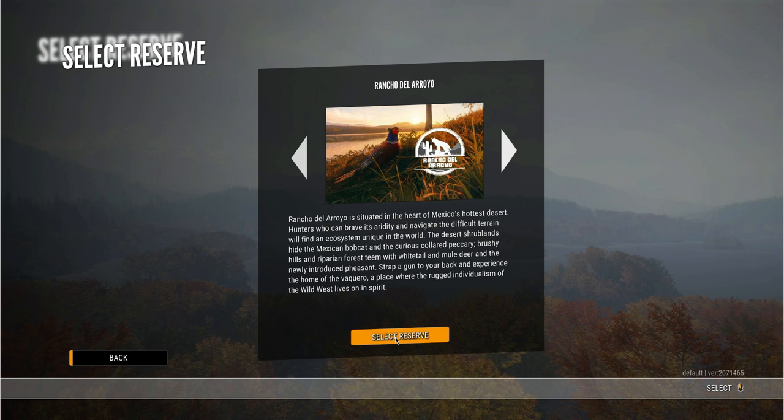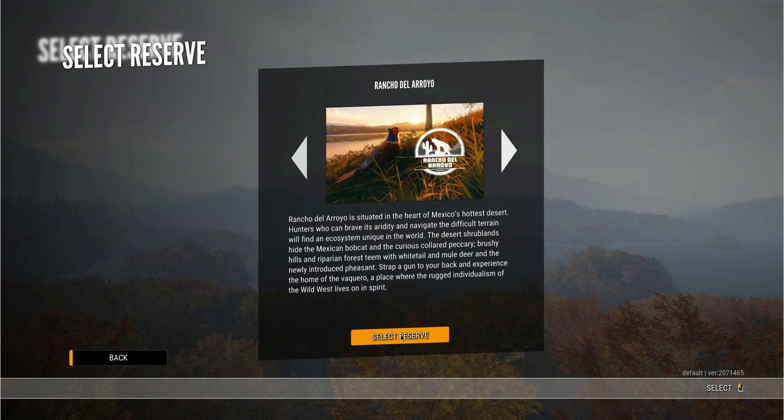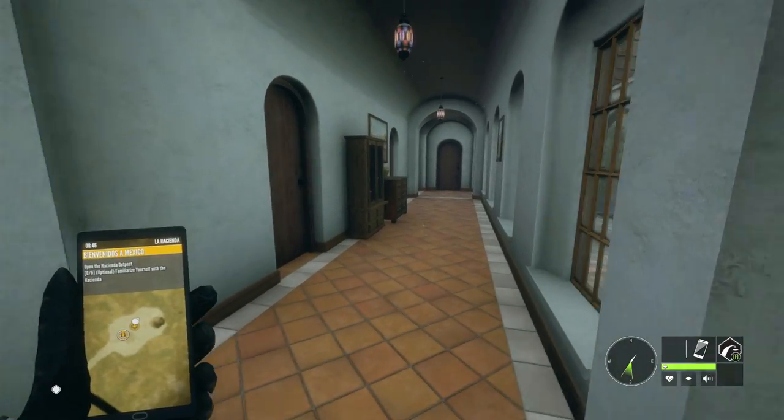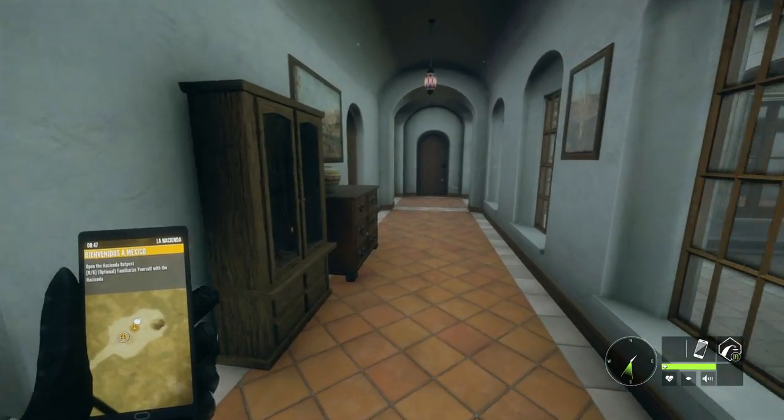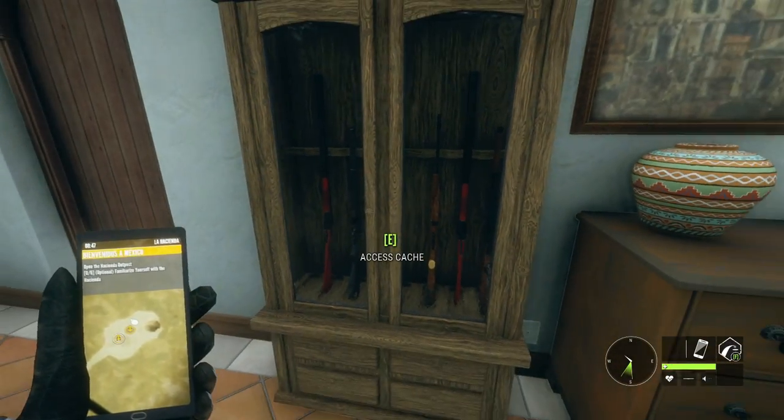So let's go ahead and jump into Rancho Del Arroyo. This will be the first time we've actually opened up our own Rancho Del Arroyo — typically we've only gone into multiplayer for this map. We did actually just get the option to do a mission as you guys can see on the little hunter mate, but we're not going to be doing that today.